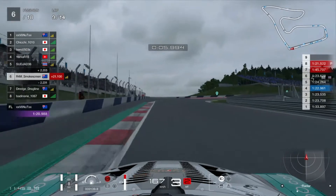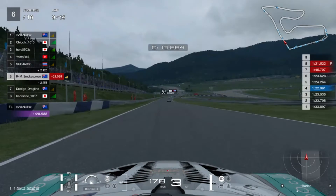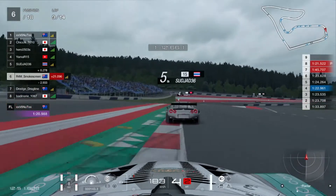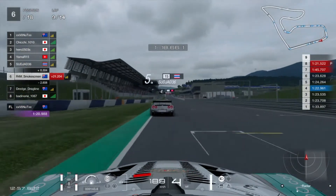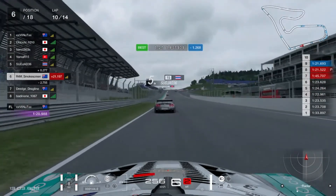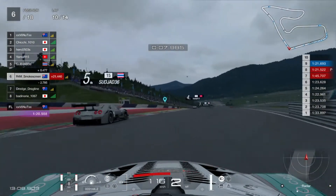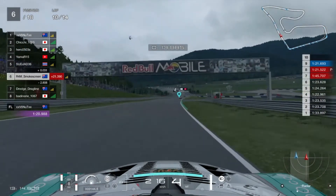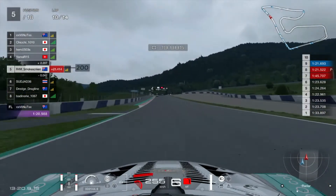We're up into 5th as a few more people have gone into the pits. I can see some squabbling at turn one way up in the distance. Someone comes out of the pits just ahead of me so I'm in 6th at this stage. Sajjad 36 — we caught up to him quite quickly by the end of his out-lap. Either he's struggling with cold tyres or he's on mediums. We've set our fastest lap for a 1:21.6 in this race — about seven tenths off the current fastest lap by V8 Nutt.